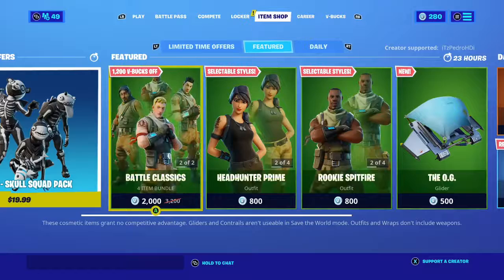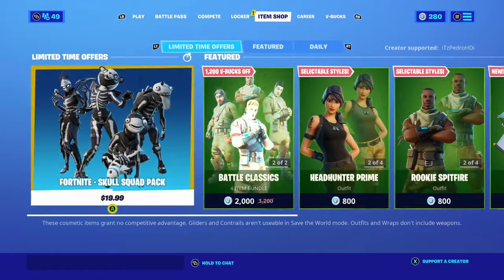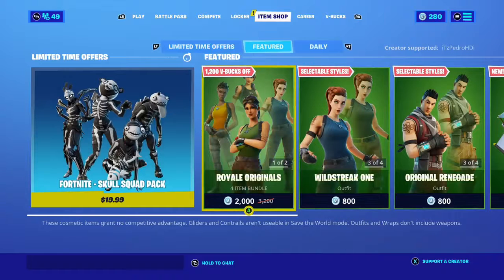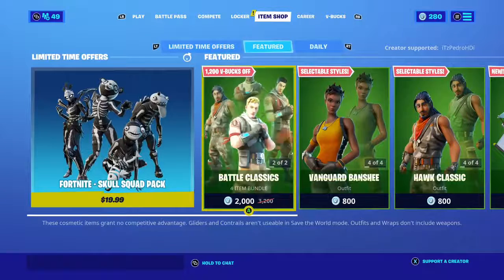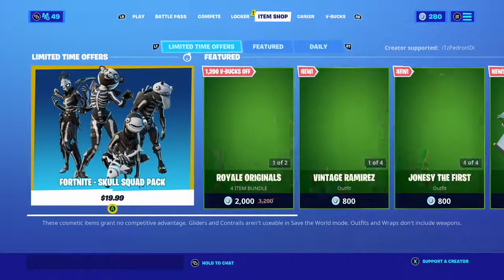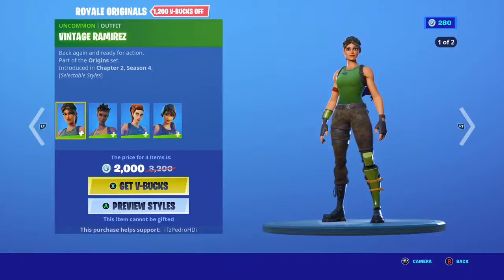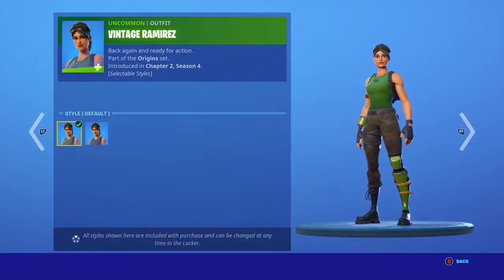So I told you — you're getting four skins for a legendary skin, which is great. And I think they give you edit styles too. School Squad is still there, so let's look at the bundle. The bundle comes with all four and they have the edit styles.